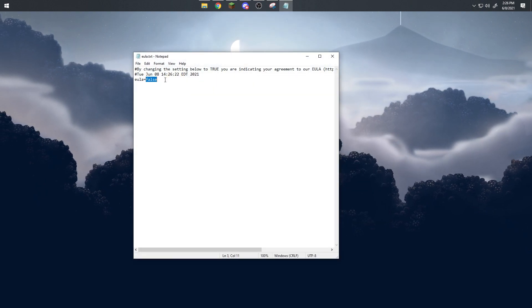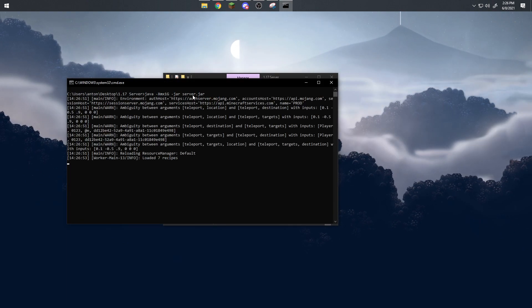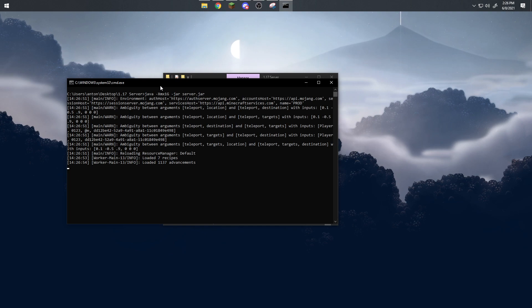Close the window, open 'eula.txt', and replace 'false' with 'true'. Please make sure to read the EULA as there is some important information when creating a server. Once done, close the file and start the server up again.